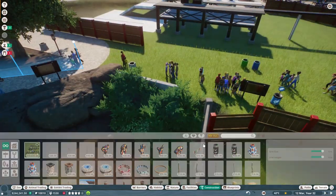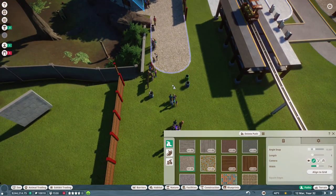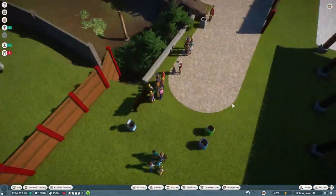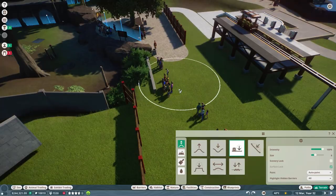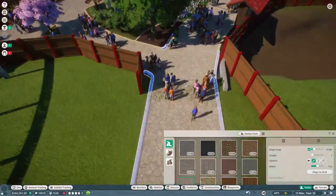Hello and welcome back to the Shizenhogoku Zoo here on Planet Zoo in our Franchise Mode. Today we are starting a little bit of a different project — we're not actually taking care of animals this time. It's been a while since we've actually done other things with this zoo, but this time we're actually going to do something with our monorail.